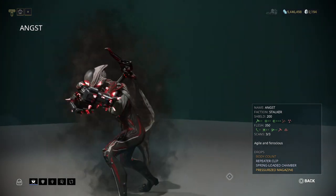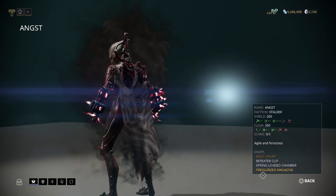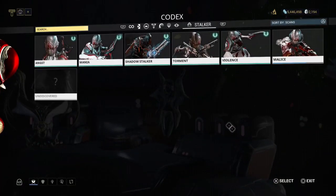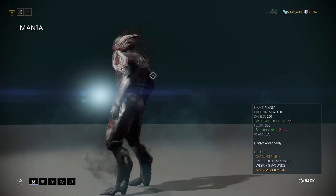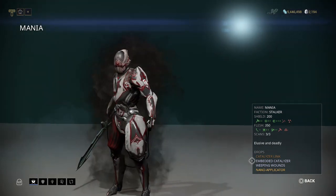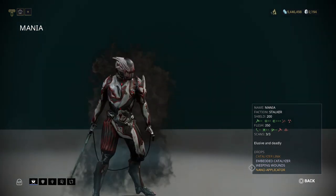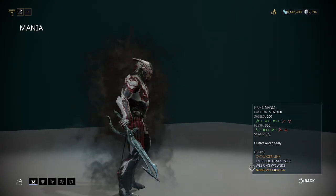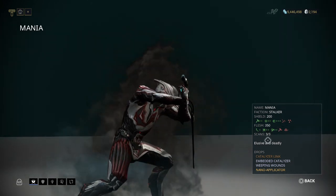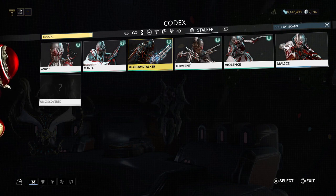Angst will be dropping Body Count, Repeater Clip, Spring-Loaded Chamber, and Pressurized Magazine. Next up is Mania — Mania will be dropping Catalyzer Link, Embedded Catalyzer, Weeping Wounds, and Nano Applicator. People don't usually use the other three besides Weeping Wounds for melee, but Nano Applicator is a pretty awesome mod as well. Again, three scans are required to see all of that.